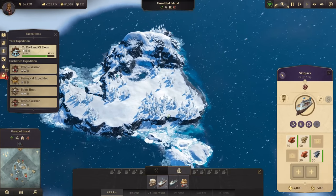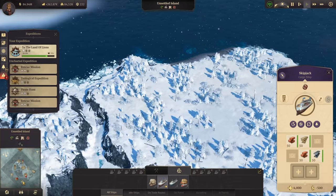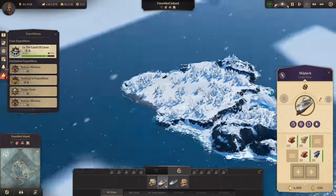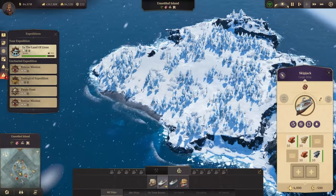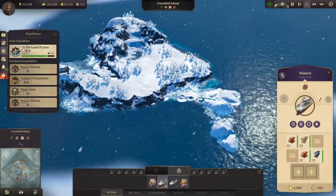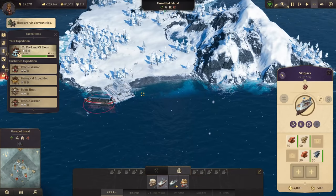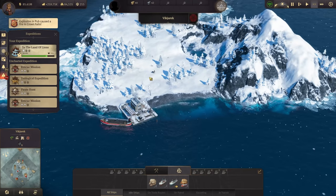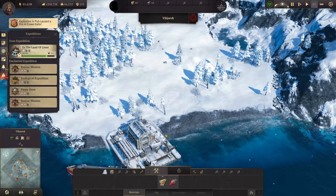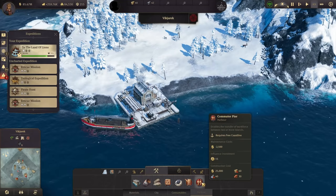The island with the gold deposit has a very small beach area. Let's go for the one further to the north — we also got some ice shelves there already. We've reached the location. Let's build a trade post in Vikyarek. Unfortunately we don't have workforce, which is just very bad overall.